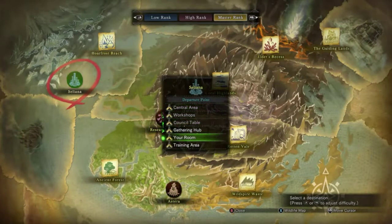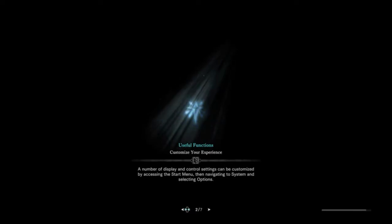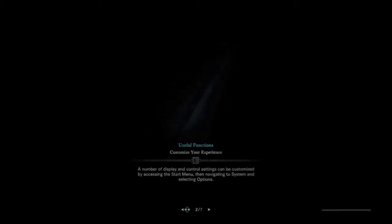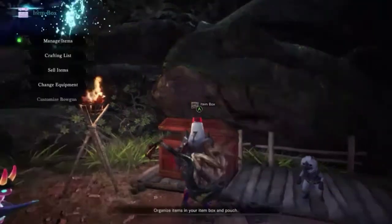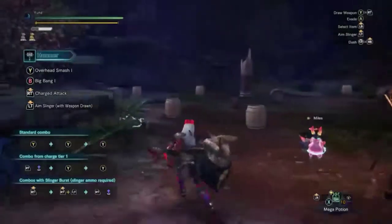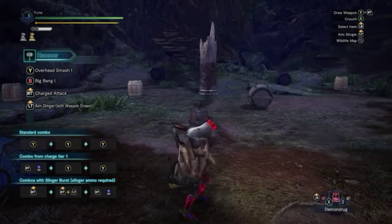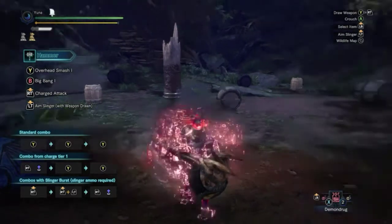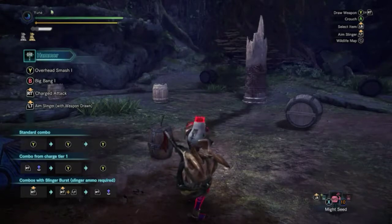We'll go to the training area real quick and pop the Demon Drug, Demon Powder, and Might Seed. By the way, if you didn't know — any items used in the training area are not consumed from your inventory, so you get the bonus without it going away. We use Demon Powder and that gives us 1,830 base raw. I also have the Power Charm and Power Talon, which add extra attack.